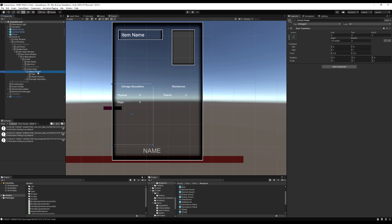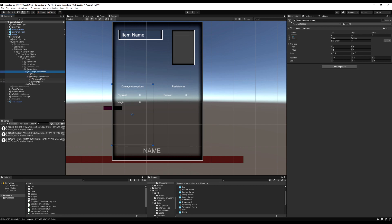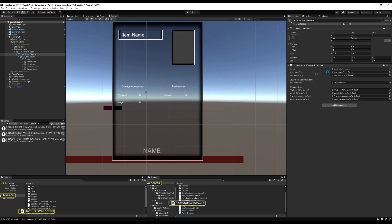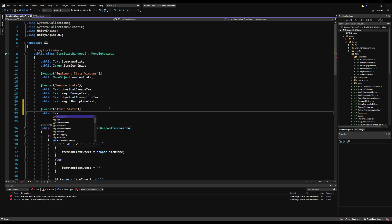Up here I'm going to minimize this game object, and where it says 'attack power' I'm going to rename this to 'damage absorption', and where it says 'damage absorption' down here I'm going to rename this to 'resistances'. On the title I'm going to rename the attack power game object to 'damage absorption'. Physical and magic can stay the same because it is the damage absorption type. Opening up the item stats window UI script, I'm going to add a header called 'armor stats' and place a couple of text variables down here.